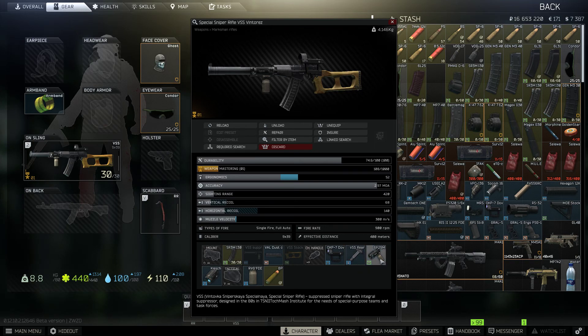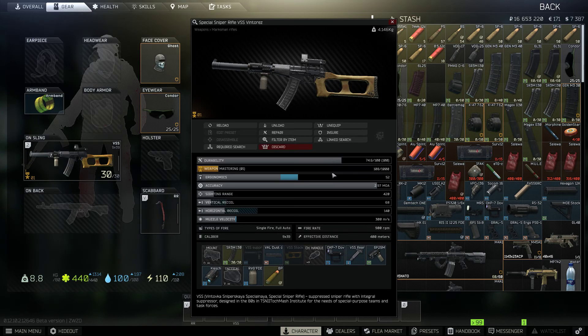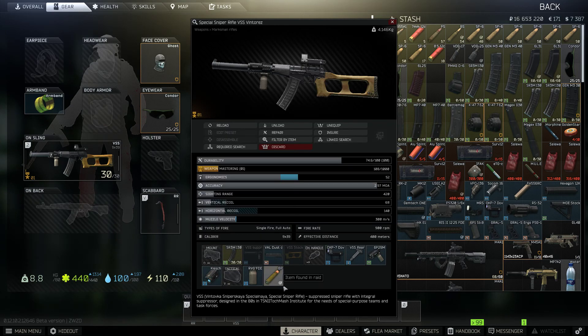You don't even need it — I've done just fine without it. Get the OKP-7 dovetail, which is such a good sight. The Clutch is usually what I use because I think it looks cool and bulky.